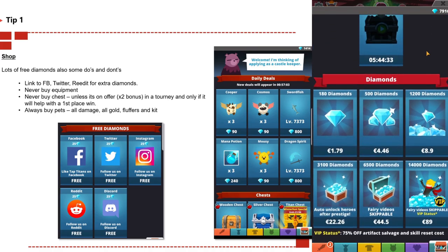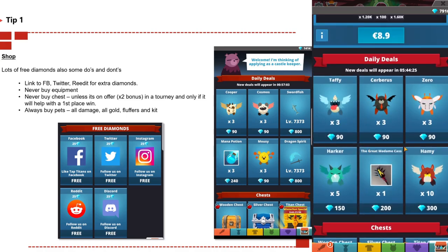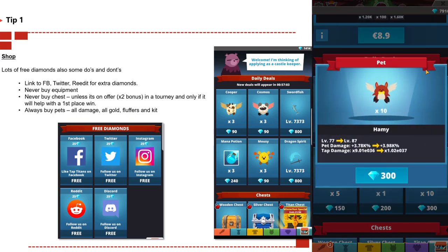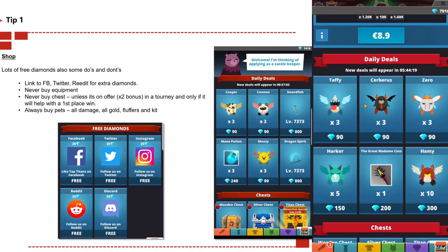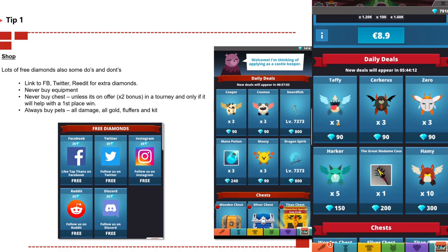While in the shop there are a couple of do's and don'ts to follow. You should never buy equipment — buying equipment costs a ton of diamonds, normally around 800, and this is better spent on buying all damage, all gold, fluffers, and kit at the beginning of the game. These four pets are the top pets you should be focusing on, and if they're not available then buy other pets as well.